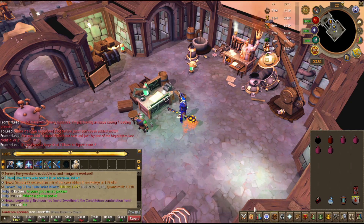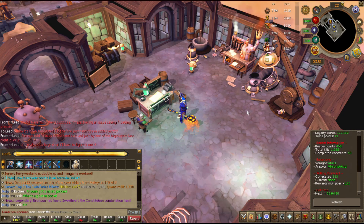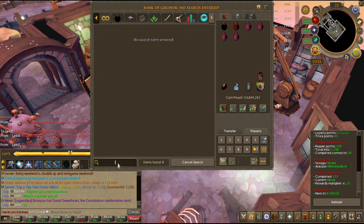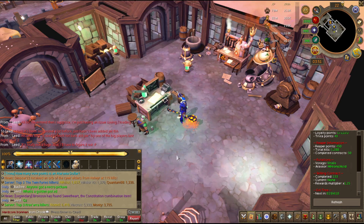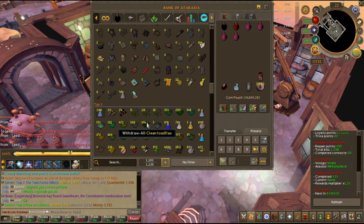Hey guys, welcome back. I've just been doing some reaper tasks. I think I last left off at around 300 points and now I'm at 450, so I'm almost at the hydrix. I haven't really got many drops — I've got a few subjugation drops and a zamorakian spear, and obviously some garbage war priest. I just spent some time actually improving some of my weapon perks because from the brooch I've been getting a lot of miscellaneous components, so I found I can actually make my staff and bow have best-in-slot perks.